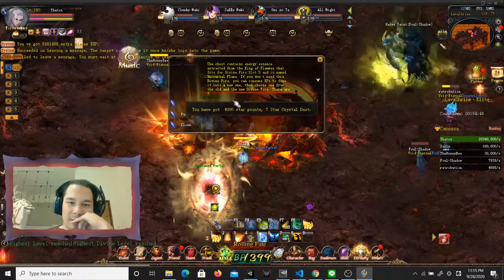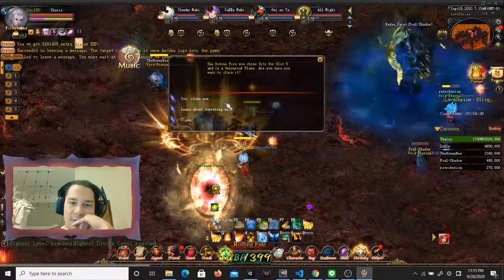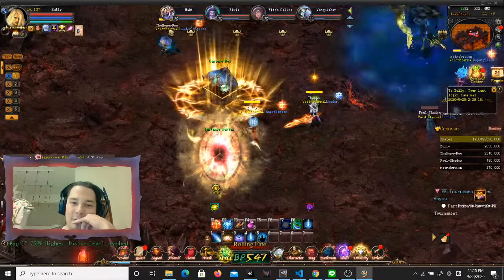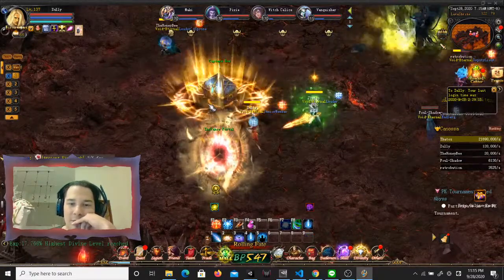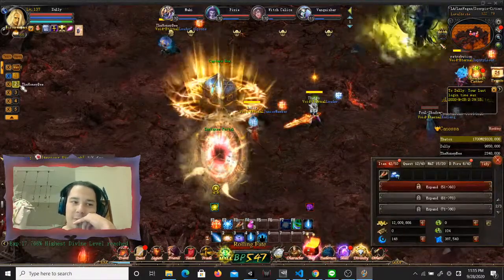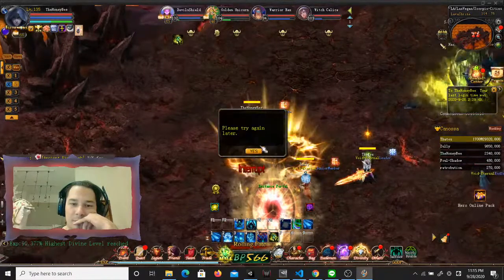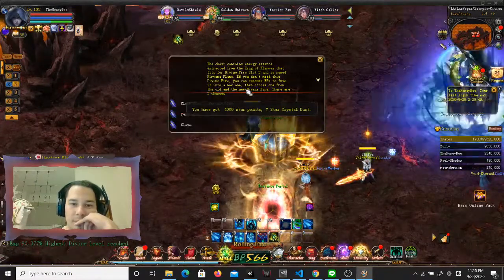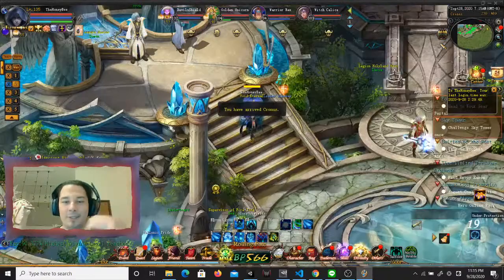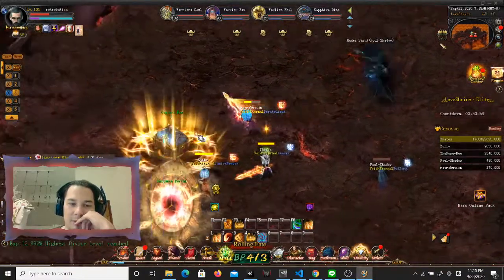We got the capture box and seven crystal dust for finishing on hard. We'll take the universal reward. We got Zully — nobody died except Foul Shadow so I only need to bring one guy back. Seven crystal dust times five characters if it keeps going at this rate. The nirvana flame is basically worthless, not really worth keeping, but it's just for the sake of getting the skills unlocked for your alts.